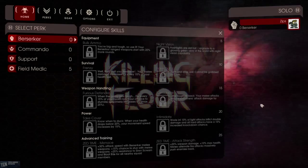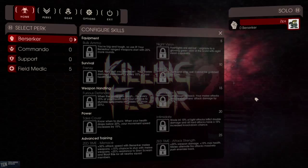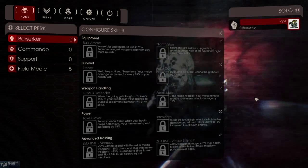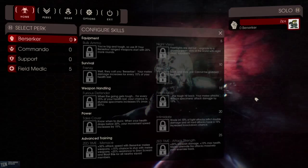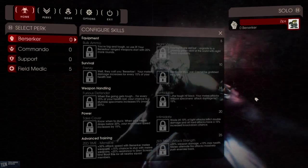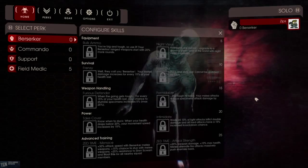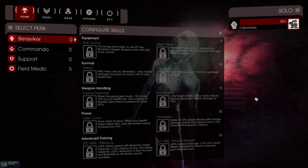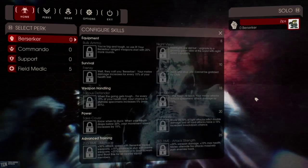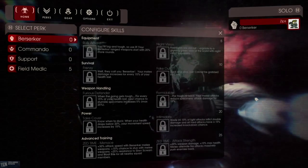We're going to take a quick look at the skills and then I'll actually play as the Berserker real quick. At level 5, you have a choice of Bulk Ammo — your Berserker ranged weapons start with 20% more rounds — or Night Vision, which upgrades you to a glowing green view of the world. Level 10 is a survival level. You have either Frenzy — your melee damage increases for every 15% of your health lost — okay, that makes sense.